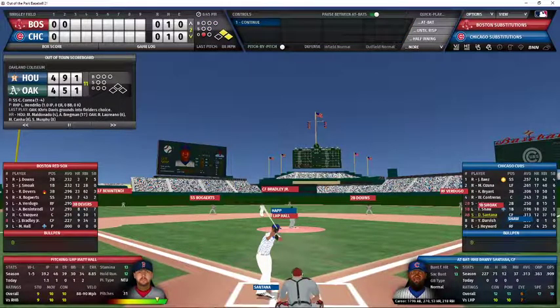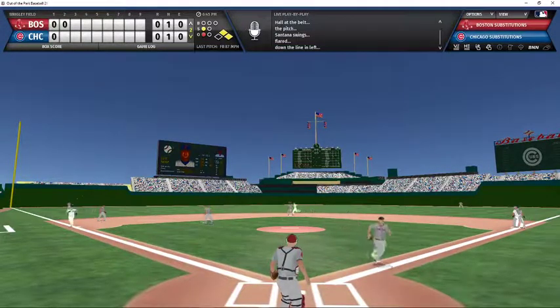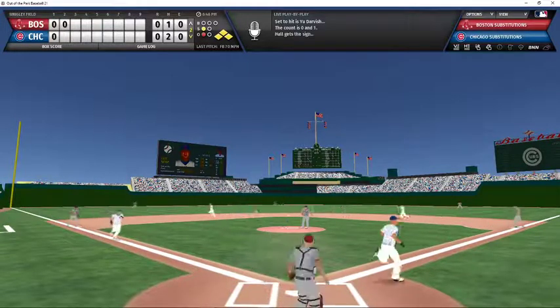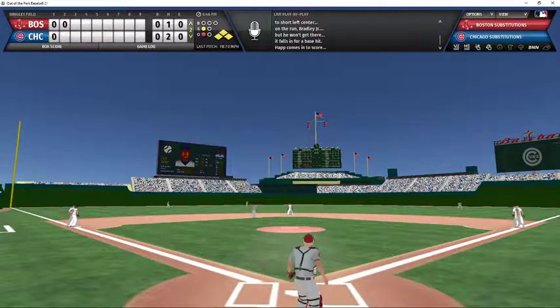Santana the batter, one out, two men on, Cubs trying to break the 0-0 tie. One strike count, and that's going to be a base hit over the third baseman's head down the left field line. The runner rounds third but stops — Happ made a big wide turn at third but ultimately put on the brakes. The bases are loaded with one out, and Darvish is the batter. Darvish is 5-for-19 with a home run this season. He knocks one into center field, dropping in for a base hit — one run scores. Darvish comes up big with the RBI single.